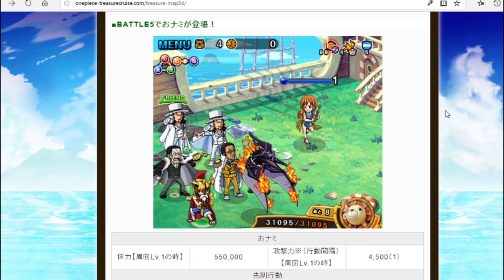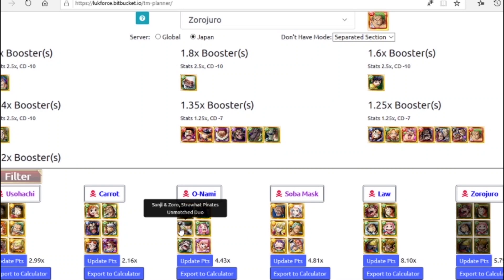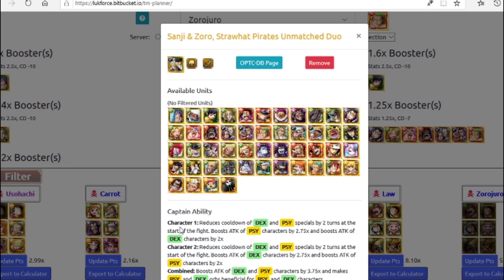Next we're facing Onami, who puts four turns of threshold damage reduction, five turns of increased defense, and has immunity against defense-down conditional boosts. For this team we're using King, who delays Nami, removes the increased defense, and is a 3x DEX captain. He also gives a 1.75x delay conditional boost as a DEX captain. Zoro-Sanji dual unit gives a 2.25x orb boost and a 1.5x chain boost on swap.